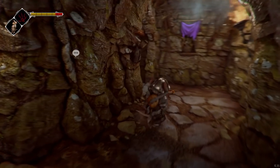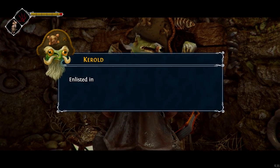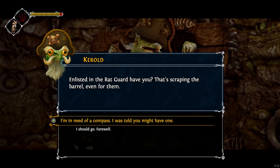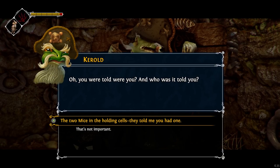Let's go speak with the frog. Enlisted in the rat guard, have you? That's scraping the barrel even for them. I'm in need of a compass. I was told you might have one. You were told, were you? And who was it told you? Well, I'm supposed to not mention them, so that's not important. Do you believe everything you're told?